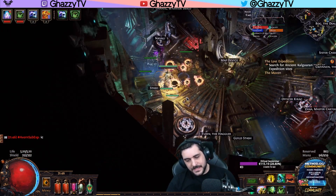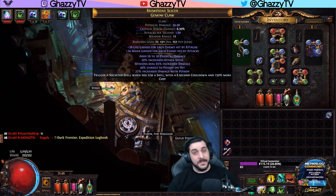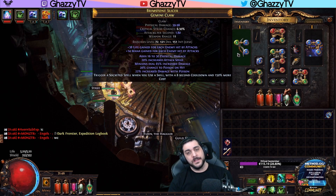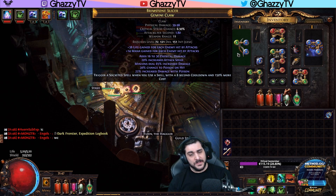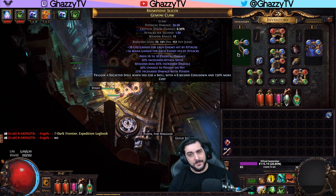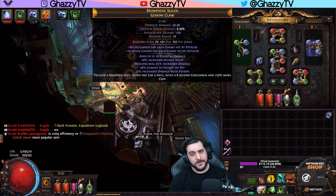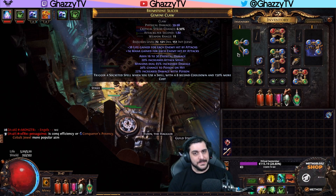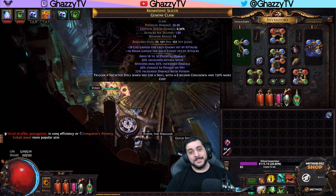I'm going to show you the link changes I've done. In the Gemini Claw — as I explained in the Dominating Blow project — we used Defining Essence of Fear on a Gemini Claw. Just roll it until you have a suffix open so you can bench craft trigger socketed spell when you use a skill, and you're done with the claw. Preferably you'd want some attack speed on it, and if you can get lightning or fire damage for Elemental Equilibrium, that's a nice bonus but not necessary.